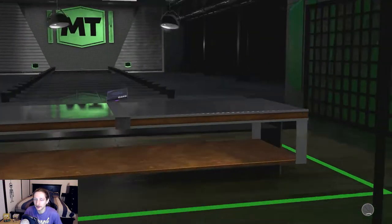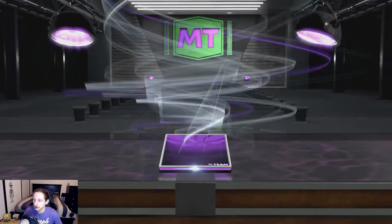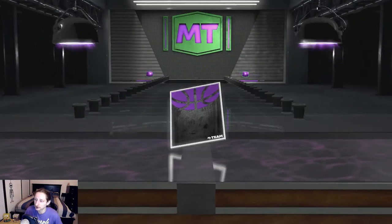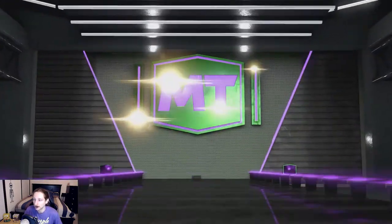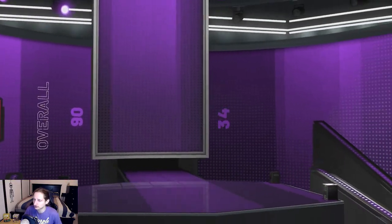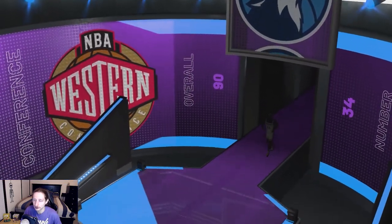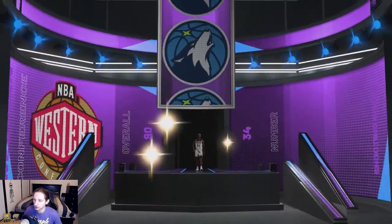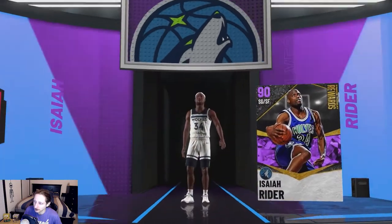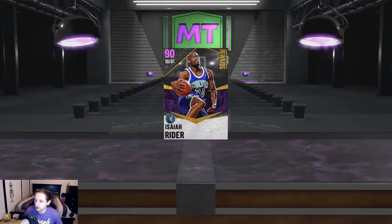Oh, I almost forgot to mention — in single player triple threat we got to a hundred wins, so we do get this free Amethyst Isaiah Rider card. So that is going to be pretty sick. We do have to go through this whole animation, which is a little bit annoying. I don't even know if this card is that good to be honest — I've never used it, obviously I'm getting it for the first time — but that's pretty cool. Thank you very much 2K, a free Amethyst Isaiah Rider. Welcome to the squad.